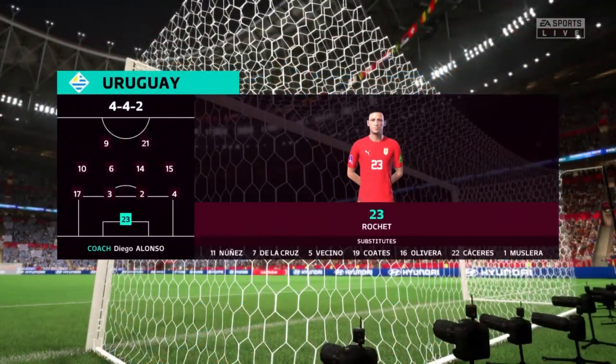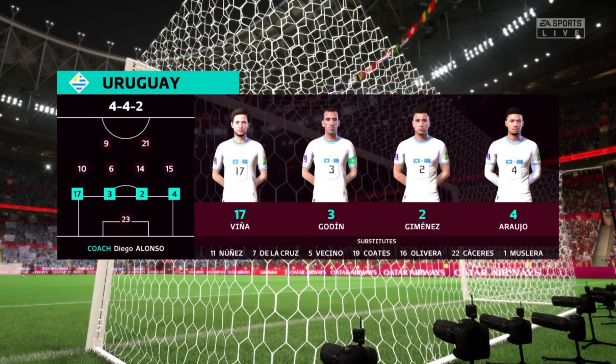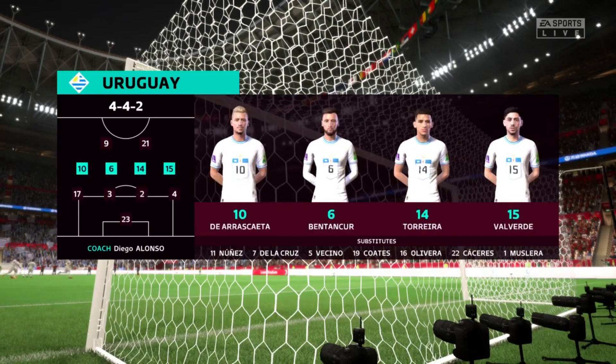The opposition starting eleven: Jose Maria Jimenez plays with Diego Gordine at the back, Rodrigo Bentancur plays alongside Lucas Torreira in the middle of midfield, and in attack Luis Suarez plays alongside Edinson Cavani.